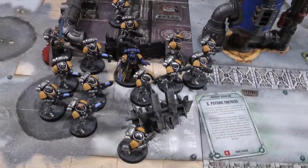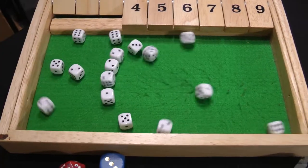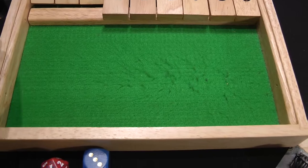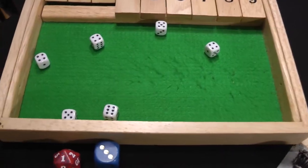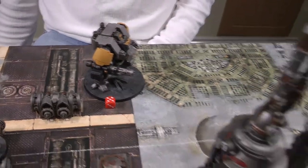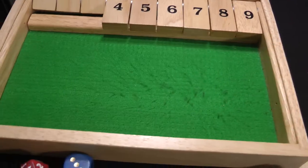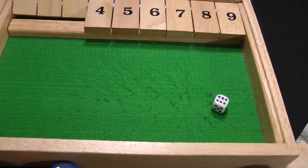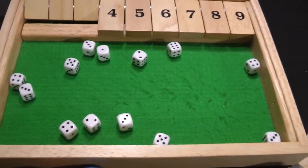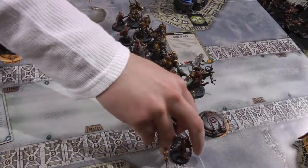Shooting: Intercessors rapid-fire at the Poxwalkers — 16 shots, hitting on threes re-rolling ones, nine hits, wounding on fours (from Putrescent Vitality) re-rolling ones; six wounds, two Disgustingly Resilient saves made, four dead Poxwalkers. The Dreadnought also fires at the Poxwalkers: Fragstorm Grenade Launchers roll three shots, one wound (doesn't kill); Heavy Onslaught Gatling Cannon gets twelve shots hitting on fives (middle bracket), three hits, wounding on threes, two wounds, no Disgustingly Resilient saves — two more dead Poxwalkers.